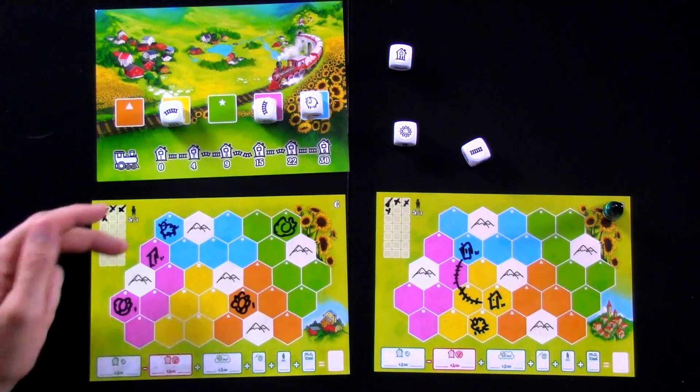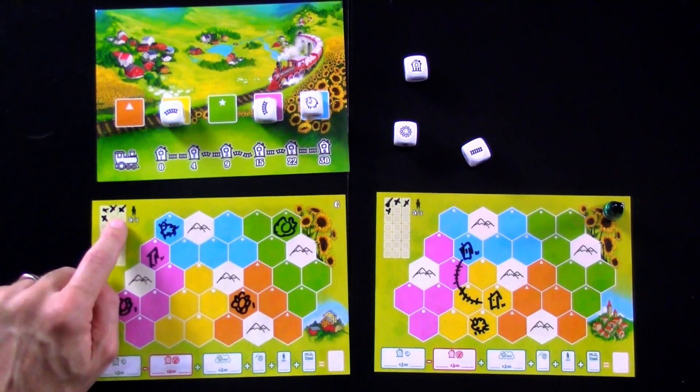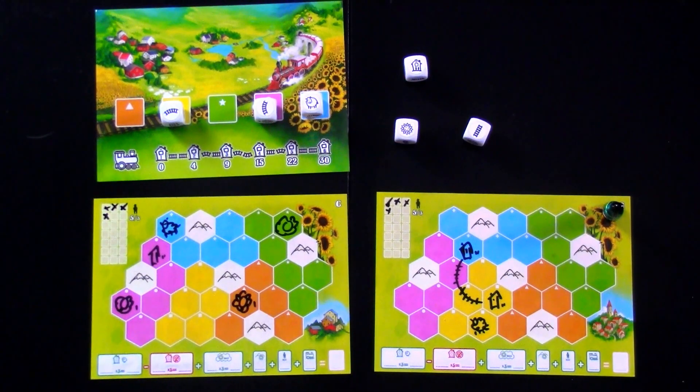And I haven't done any lines yet, but my one house — and maybe this is the last house I'll ever build, because I don't want to run the risk. There's another house here, and those houses get me more settlers, which will get me more points. Or I could start doing my own line, or add another sunflower to make my mountains more valuable.